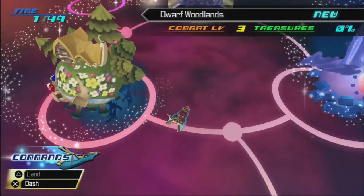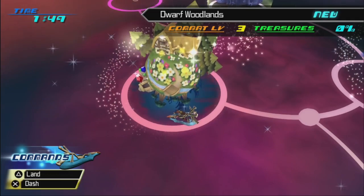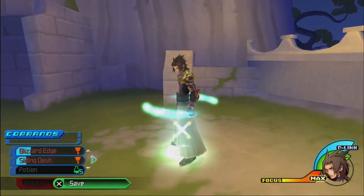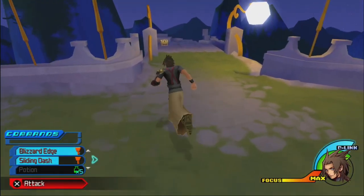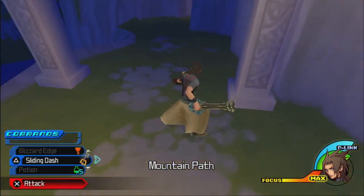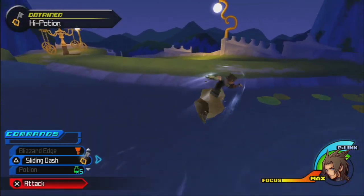So we're done with the Sleeping Beauty world, Enchanted Dominion. Now we have two different options: we can head over to the Castle of Dreams, which is the Cinderella world at Combat Level 2, or we can head over to the Dwarf Woodlands, the Snow White world at Combat Level 3. Actually, I'm going to opt for neither of those — we're going to the Land of Departure. The reason is there are some treasure chests here, and if you save them for later they're going to be a lot harder to get. The stuff inside is generally not great, but you may as well get them now.